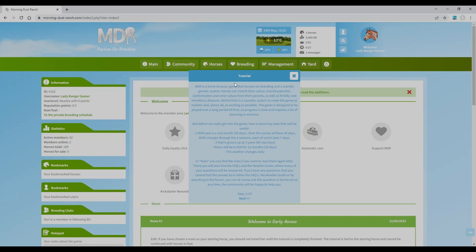Here's some key data: one MDR year equals one real month. Over 30 days, MDR changes through four seasons, each lasting seven days. A foal has grown up at three MDR years, so it takes three real months for a foal to grow up. Mares will be in foal for 11 MDR months, which is 28 real days. It's going to be a bit of a waiting game. The weather changes daily. In the main menu you can find the rules, FAQs, and the newbie guide where many questions are answered.